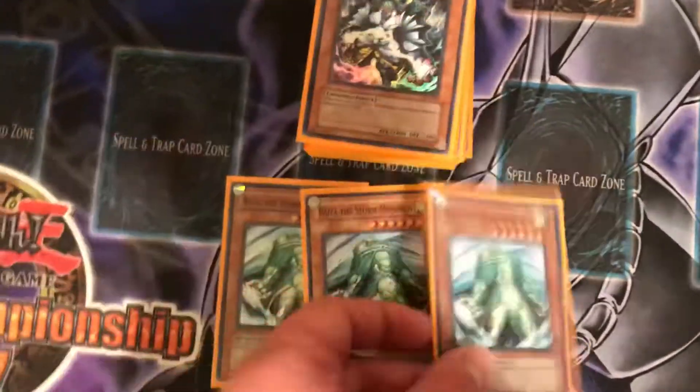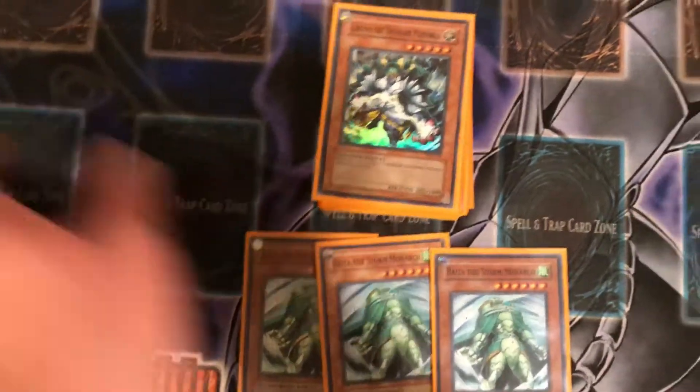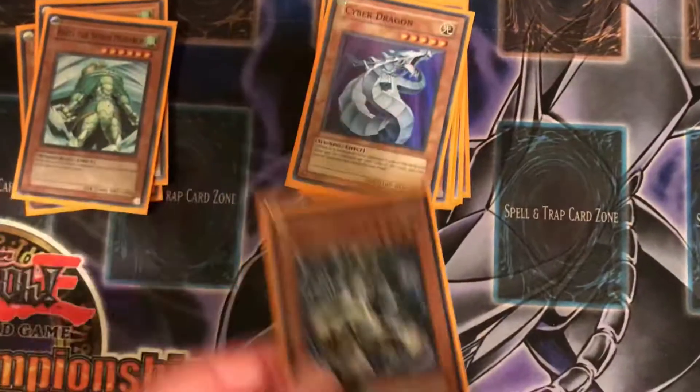We got three Rise of the Storm Monarch. When this card is Tribute Summoned, you can select one card on your opponent's side of the field and return it to the top of the deck. Then you got one Zaborg the Thunder Monarch. This card destroys one of your opponent's monsters when it's Tribute Summoned.